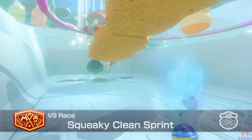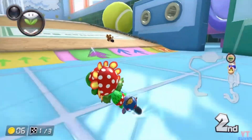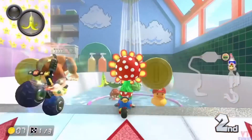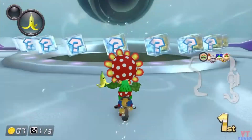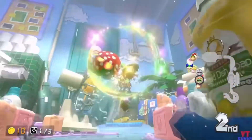And in first place we have the Nitro track of this wave, the S tier Squeaky Clean Sprint. This track is Ninja Hideaway meets Ribbon Road, with an abundance of split paths coming to a home setting. It's a very fun and varied layout with an exceptional music theme to boot. This is my favourite Nitro track so far, and it makes me super hyped for Wave 6. Bring it on.